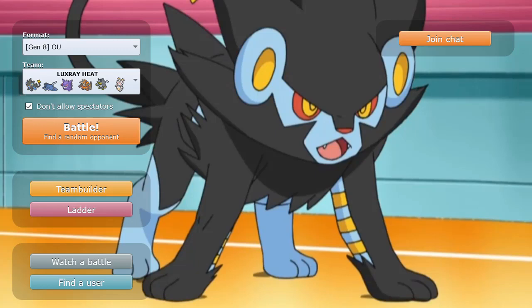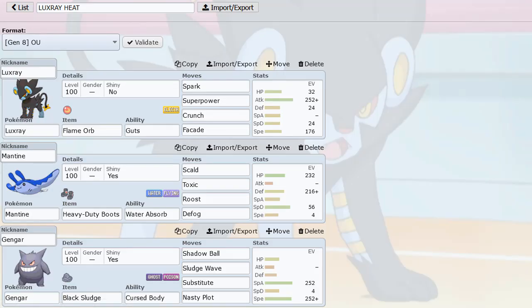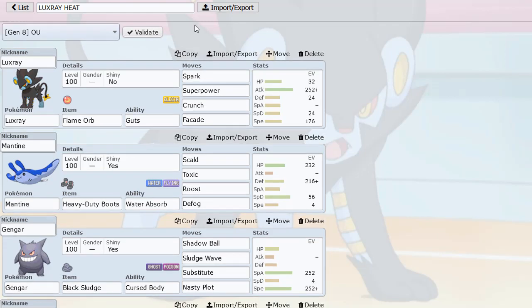I found a shiny Linoone in Emerald when I was a kid, and I thought the game was glitched, so I powered it off and back on to make sure it was fixed — and this was my first mistake. But anyways, I look forward to reading all of your comments as usual.